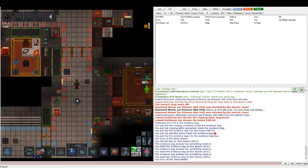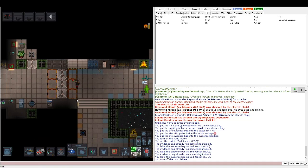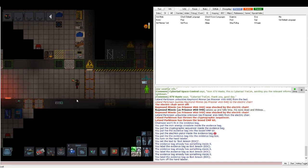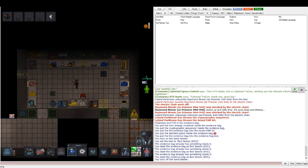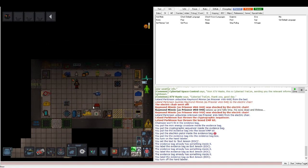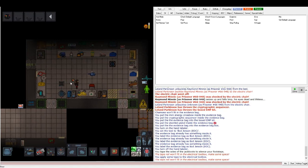Always make sure you check what alert code you're on before arresting someone. If you kill a cultist, you can't just leave them in the morgue — they're still part of the crew, so you need to get them revived. Here's a really good tip: notice how these security boots are very loud? That can alarm antagonists that you're coming. Take your boots, put some tape on them — and now there's no sound. You can be a super sneaky cop.